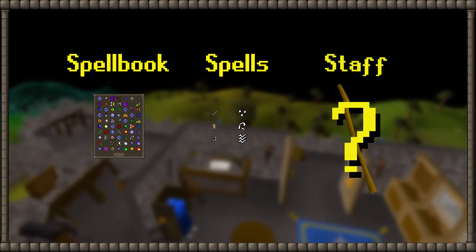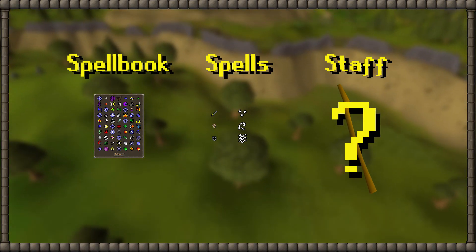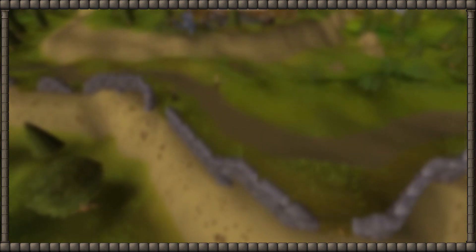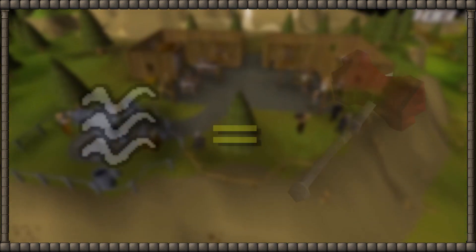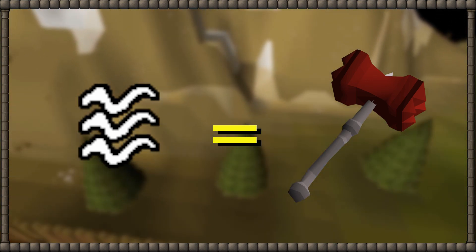The buff will be done by a staff. Its effect is rather simple: instead of 10% lowered stats, it will lower them by 30%. You should grasp now why this would be a substitute for the Dragon Warhammer, because Vulnerability — the high level defense curse — would be as effective as a Dragon Warhammer.